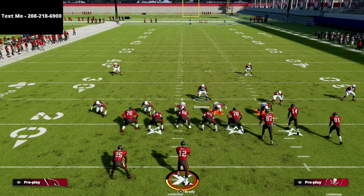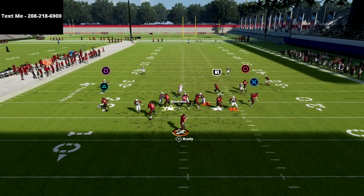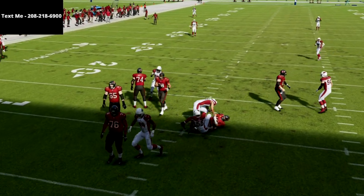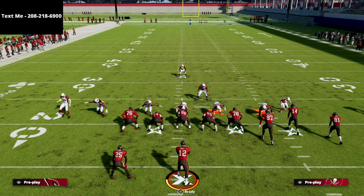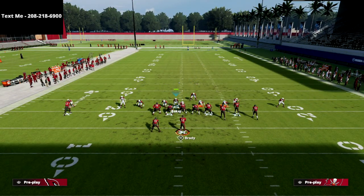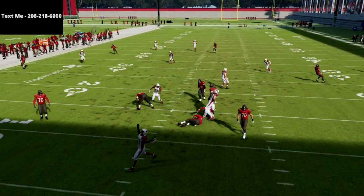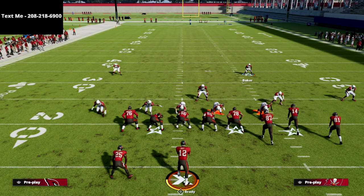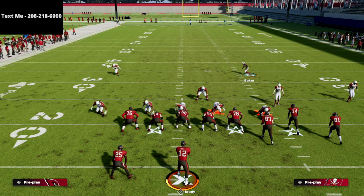That A-gap — or technically B-gap — pressure is just super effective. Standing to the right gets you more edge pressure; standing to the left gets you more B-gap pressure. You can also user different players — if I user this guy and come down in this area, I can send that same A-gap pressure. We're triggering those same disengages and getting instant sheds. When you start pairing this with different defensive linemen abilities and coverage shells, you can create some really incredible concepts.